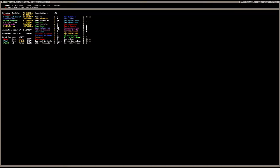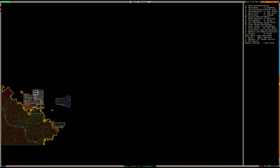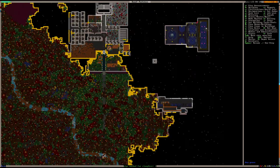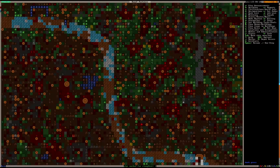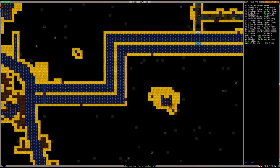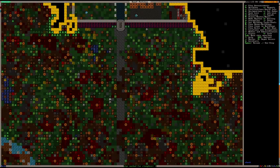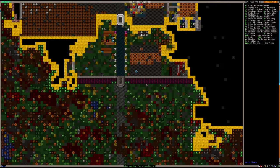I think this is about the ninth in-game year. I'll start with the river — here's the river on the surface, you can get a sense of the general layout of the area. One layer below you can see I tapped the river in two places, and that's where the water comes from.